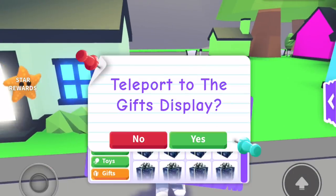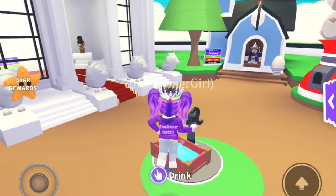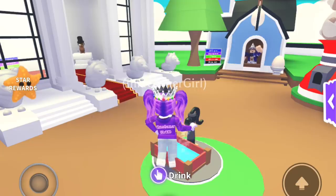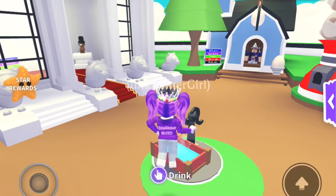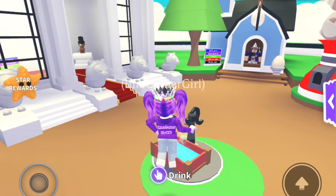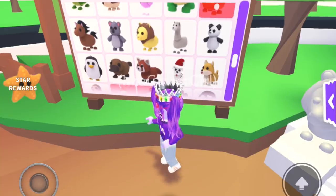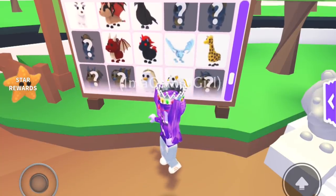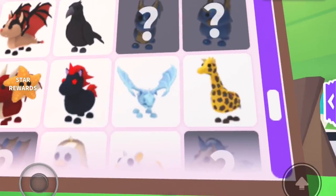Now I want to show you the new golden and diamond pets you're able to get. If you go over to the pet section, there are three new golden pets and three new diamond pets. When we looked at the Star Rewards, you only saw the golden egg — that's because the diamond egg isn't out at the moment, but it is coming soon. There's the golden unicorn, the golden griffin, the golden dragon, and then the diamond unicorn, the diamond dragon, and the diamond griffin.